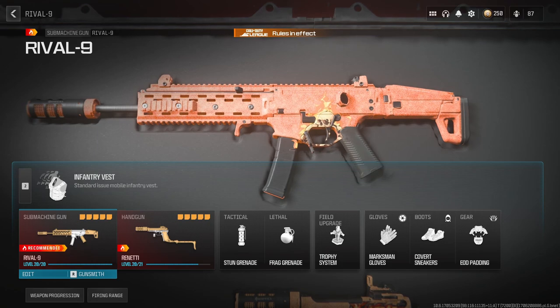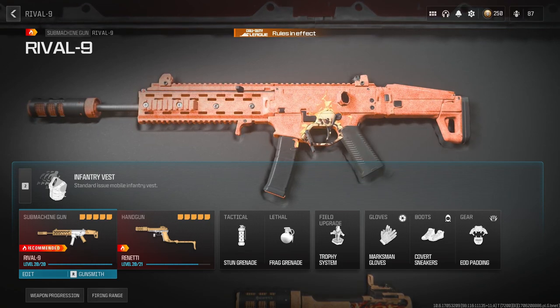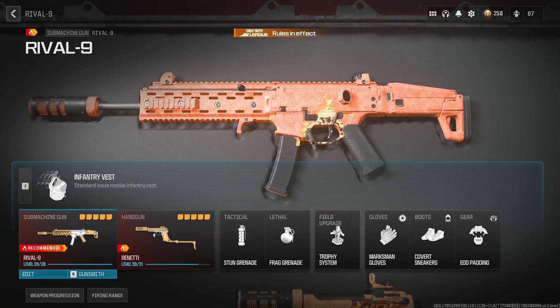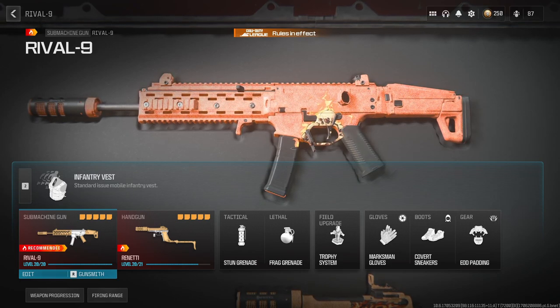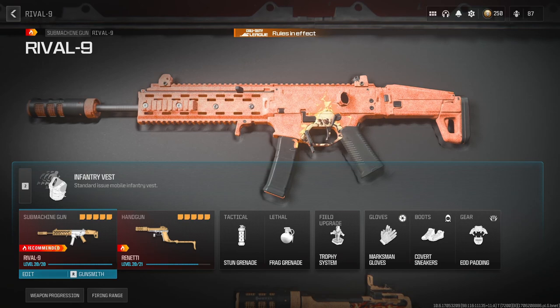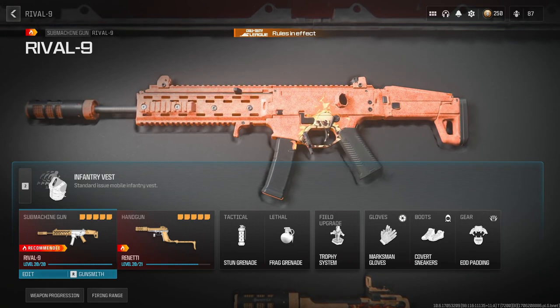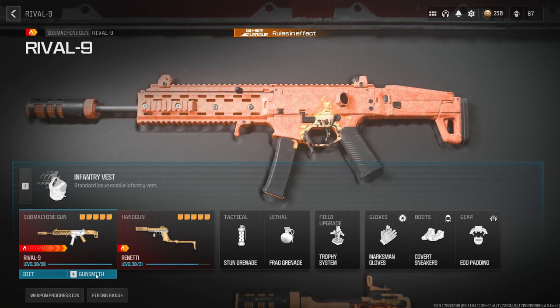Covert sneakers — that's a must on all my classes, I do not change off of this. EOD padding for those grenades and explosions — this saves me all the time. If you're not running EOD padding, you're messing up, because you're going to die a tremendous amount due to lethals. So let's jump into the meat of the video — the Rival 9 class setup that I'm currently running.